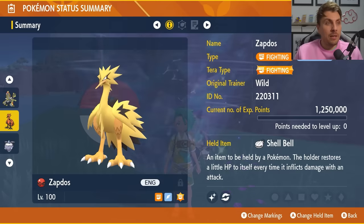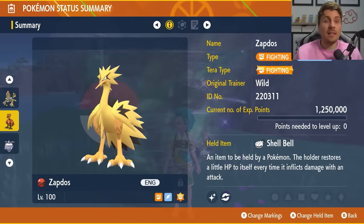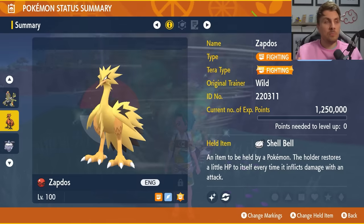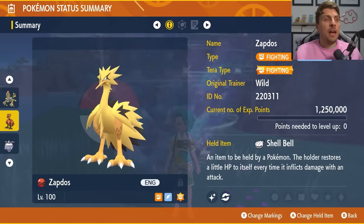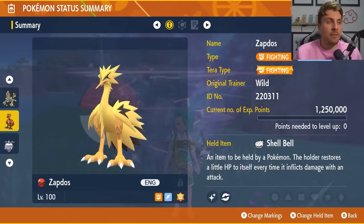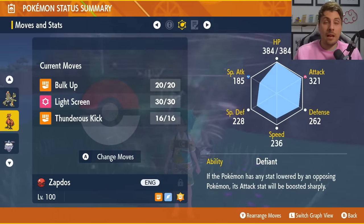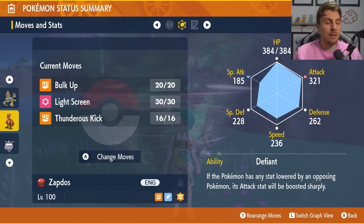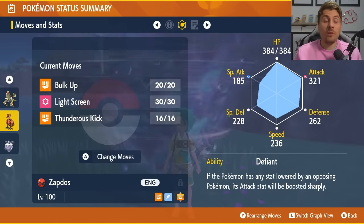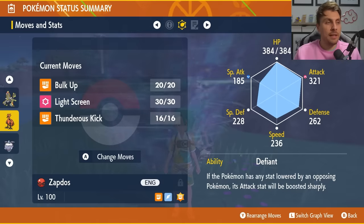Next up is Galarian Zapdos. It is going to be a Fighting and Flying type. I do realize not everyone has access to Galarian Zapdos, but that's why we've featured other Pokemon that pretty much everyone should have access to by now. Fighting Tera type on the Galarian Zapdos. Shell Belt is the held item. Level 100, Hyper Trained. The moveset is Bulk Up, Light Screen, and Thunderous Kick — make sure your Thunderous Kick is PP Maxed so you've got enough to get through the raid.